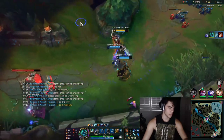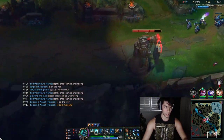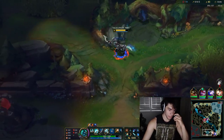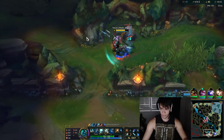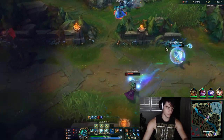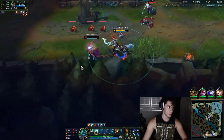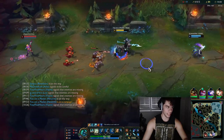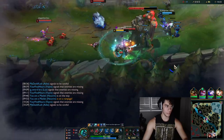I'm going to stack my Q on Krugs and then dive Karma afterwards if she stays up. Scout on Volibear — he's bot side. I'll just grab this and then look at his bot side. She's still here. I'm actually sad I wasn't in range for that. I have a Twisted Fate coming in as well — I might die here honestly.